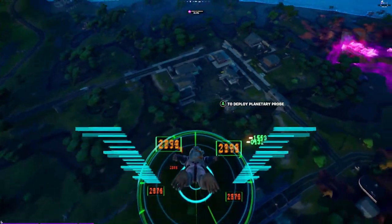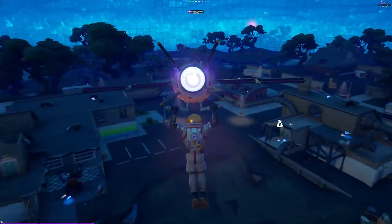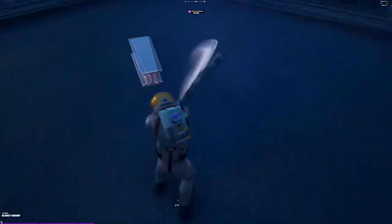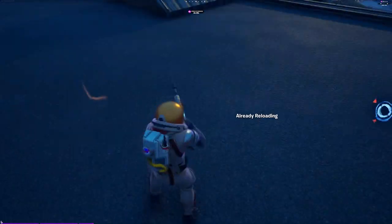Then we've got another JB combo, but this is for his Lunar Surface Style. I paired him with the Overlay Contrail and the Planetary Probe Glider. Along with that we've got the Astro Back Bling, the EVA Harvesting Tool, and the Can Do It Wrap.